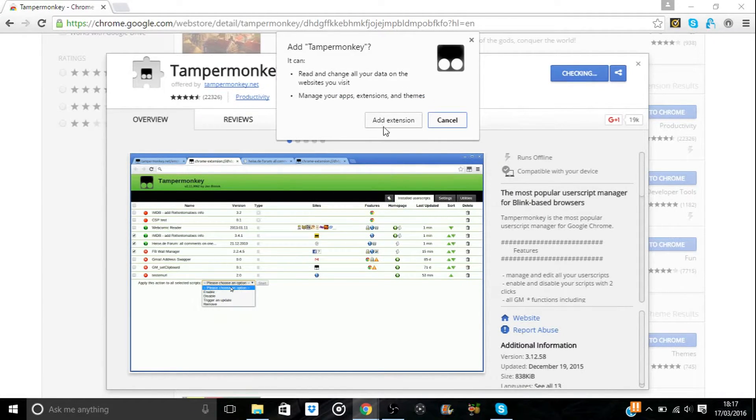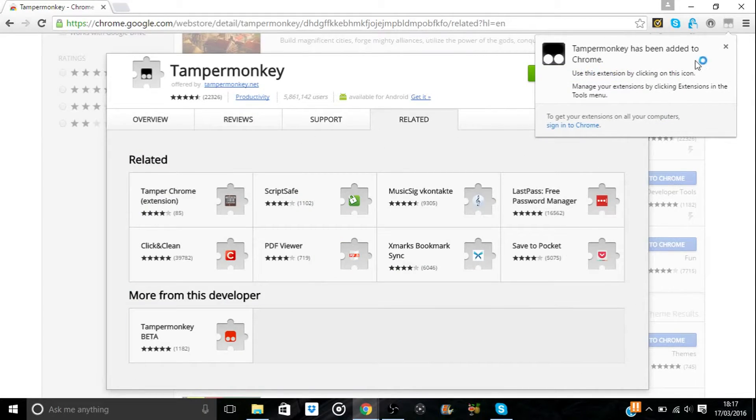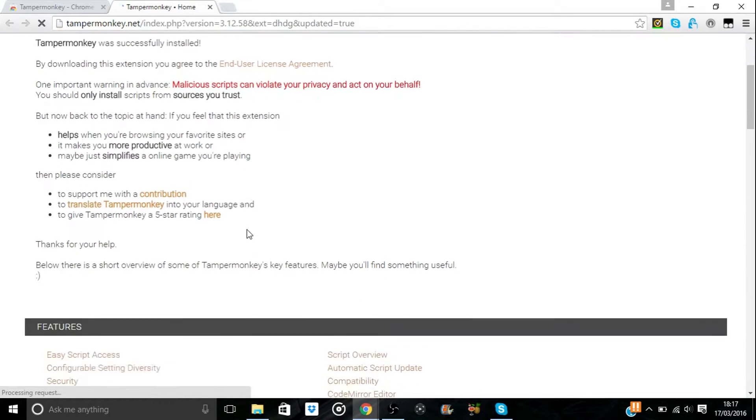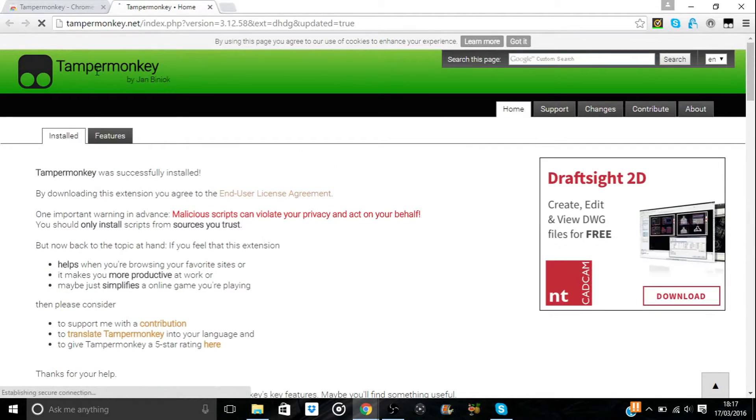Just click 'Add to Chrome,' then 'Add Extension,' and that is Tamper Monkey installed. You'll see on the page it says 'Tamper Monkey has been added to Chrome' and you can see the black icon there. It gives you a bit of info about Chrome which you can read through, but that's basically how to install Tamper Monkey, and then we can get on with installing Rating R3.